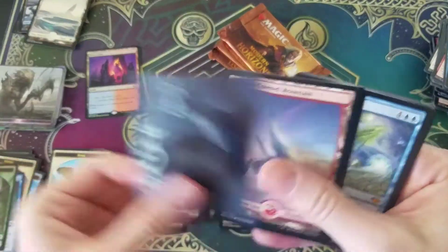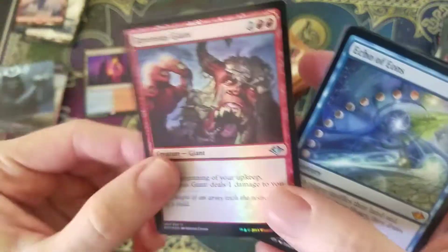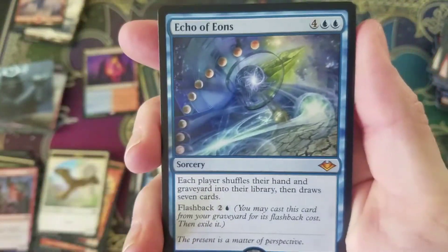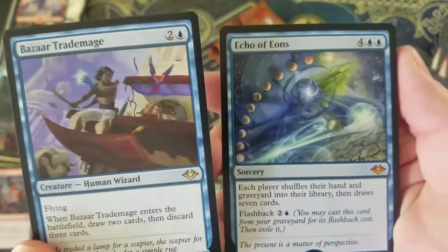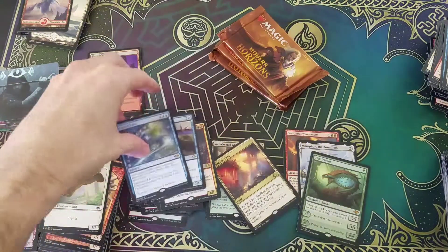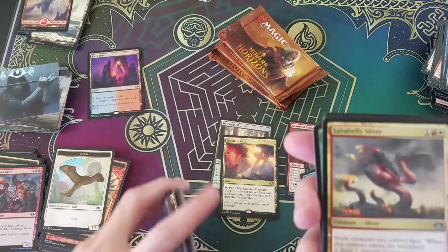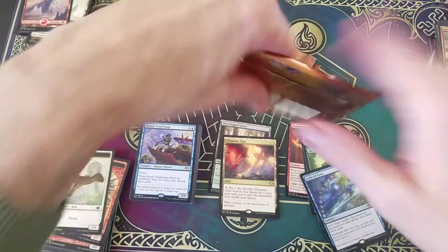The Echo! We got a Foil Ravenous Giant — no big deal. But the Echo of Aeons — this card. Here we go, here's the combo. I think I found it, guys. Aggro blue — discard the Echo, get it back. That's a big card. It's a Mythic too, let's put it in the Mythic pile. That Echo of Aeons is nice. It's a nice card. It's holding pretty good value. Not going to mention the price — I'm sure by the time you watch this video it will have changed anyway.